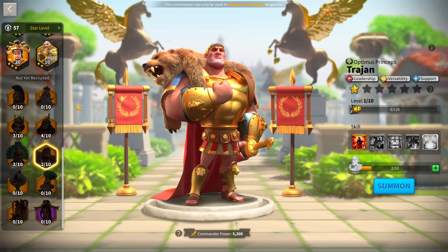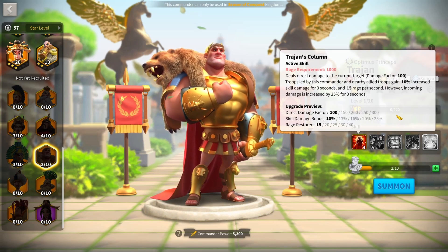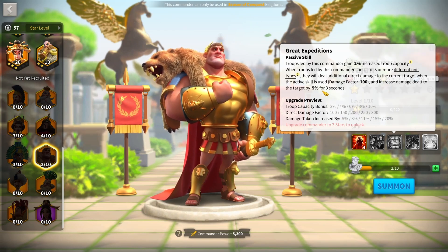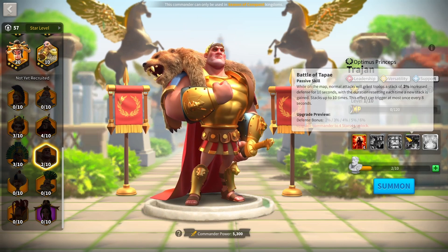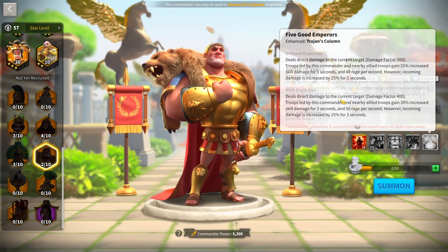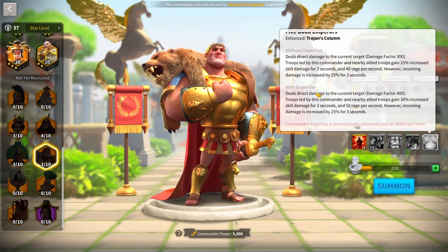For a leadership march as a 7th march, I'd use Trajan as primary. Trajan buffs all your marches with 25% increased skill damage for 3 seconds and restores their rage. He does take some increased all damage because he is a buff march. He has 20% more defense and 20% health outside of alliance territory. His third skill gives troop capacity and a chance to deal direct damage when he has more than 3 units. His fourth skill gives up to 60% defense stacking — the longer a battle goes, the tankier he gets. His expertise increases skill damage for troops and gives a little more rage.